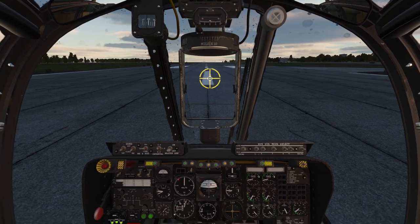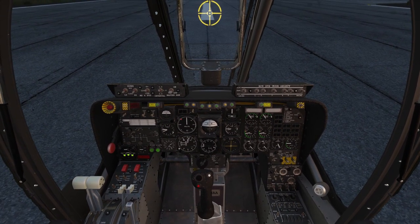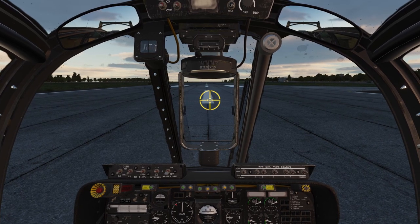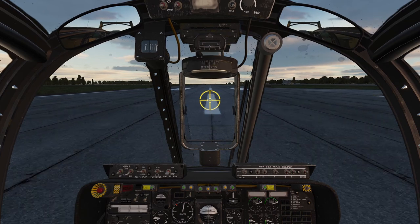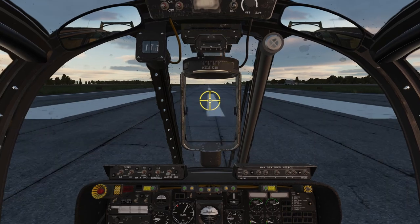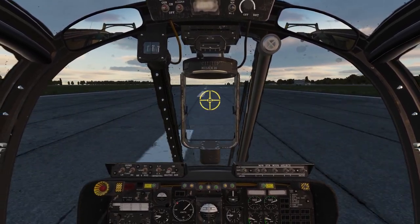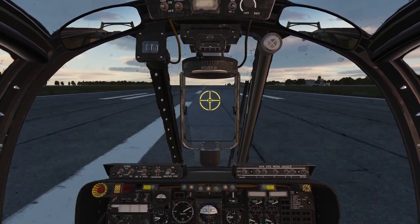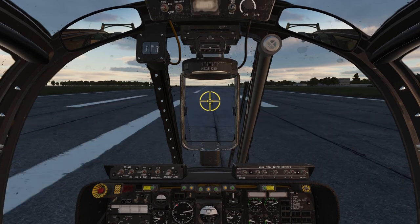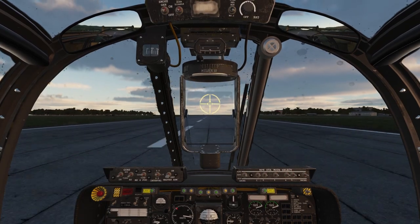We're just going to hold the brakes and advance the throttles all the way forward, then release the brakes. Tap the right brake just a touch to bring it back around. We probably have rudder authority now — yes we do, so we don't need to mess with the brakes anymore. We're going to get up to 100 knots and then rotate.